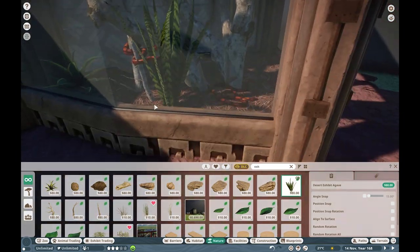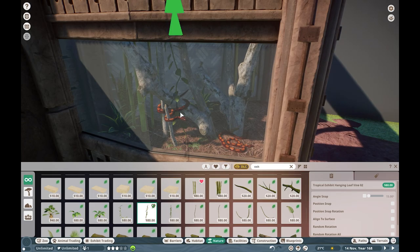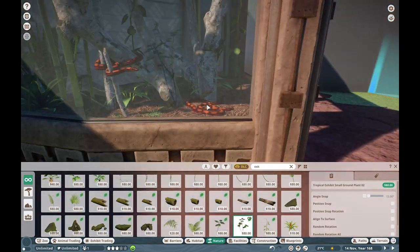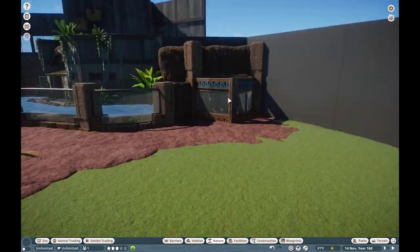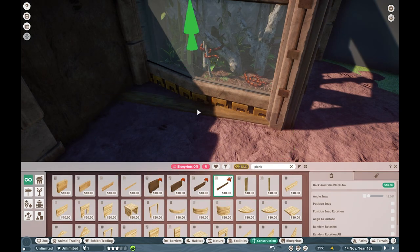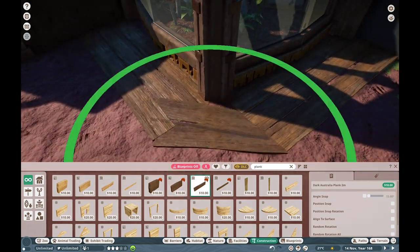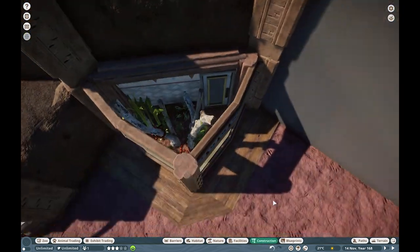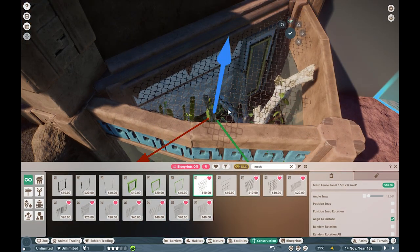Another thing I really wanted to do was build with our boas over here and give them a little bit of climbing space, because Brazilian rainbow boas are kind of arboreal. Sometimes when I see them they're on the ground, and sometimes they're up in the trees, so I really wanted to make sure we gave them a nice amount of both. I'm very happy with it — it was just such a fun little habitat to build.